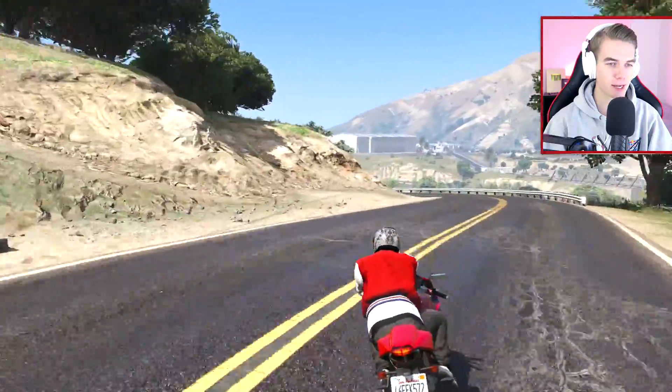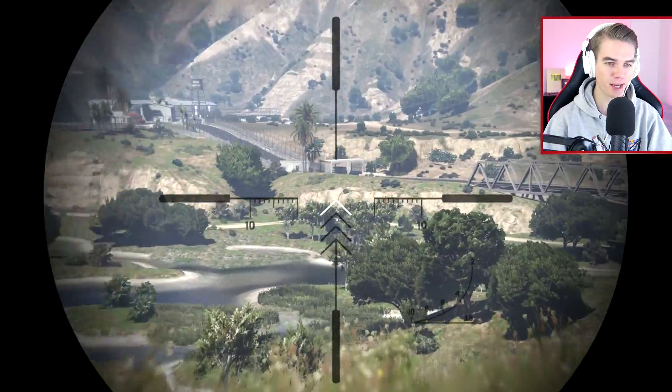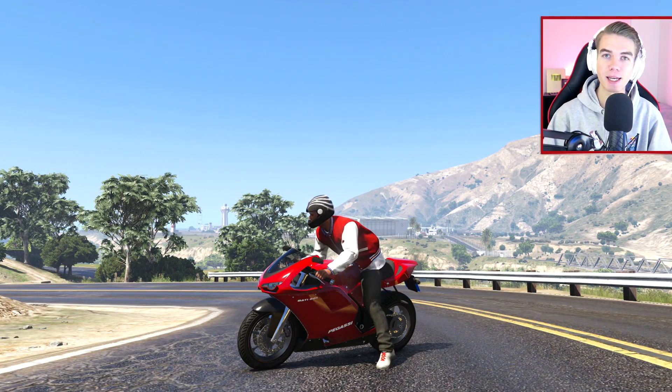Basically the plan is to hit this jump right here, bump into this fence, fly all the way over to this hill over here, jump from that, and make it on top of that Fort Sancudo thing over there. It might be kind of a tricky stunt but it should look really sick when I hit it.